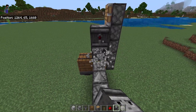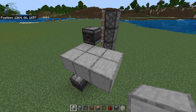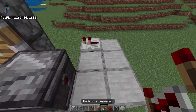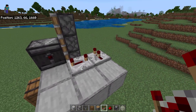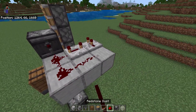Next, make a 2x3 platform over here. Then place 2 repeaters here. Set to maximum ticks on this repeater, and set 1 tick for this repeater. Then place your redstone dust over here.